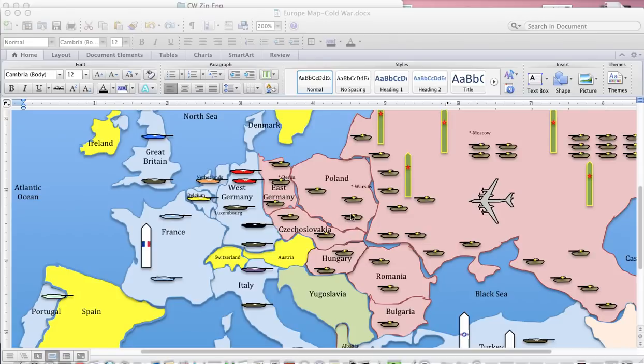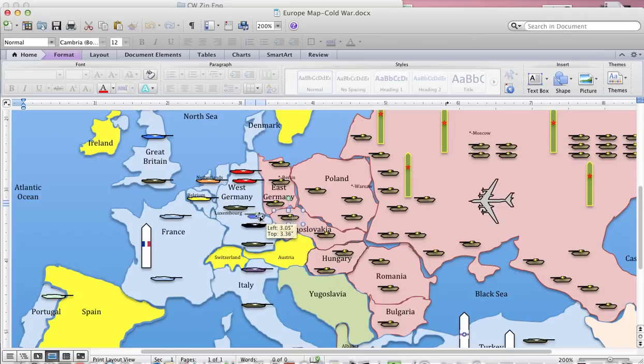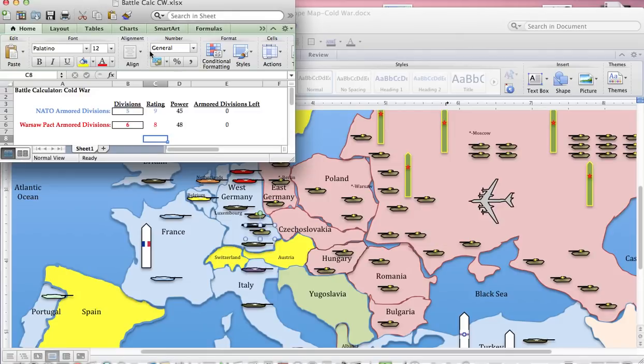We're going to have an armored thrust of Czechoslovakia into West Germany, just to make it simple. Czechoslovakia will move their tanks into West Germany, creating a battle. We can pull up our battle calculator here. The Warsaw Pact will bring in two armored divisions represented by the two tanks we just moved over, and the NATO forces will be represented by five tanks.